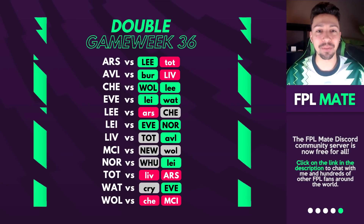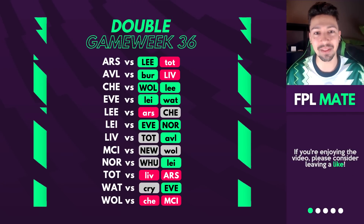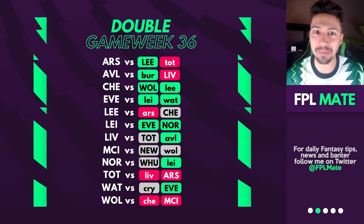Let's start things off with the fixtures. In alphabetical order, I've put all the teams on the left and their fixtures on the right. These are the double Game Week teams: Arsenal, Villa, Chelsea, Everton, Leeds, Leicester, Liverpool, Man City, Norwich, Tottenham, Watford, and Wolves at the bottom, who have very difficult Double Game Week fixtures.